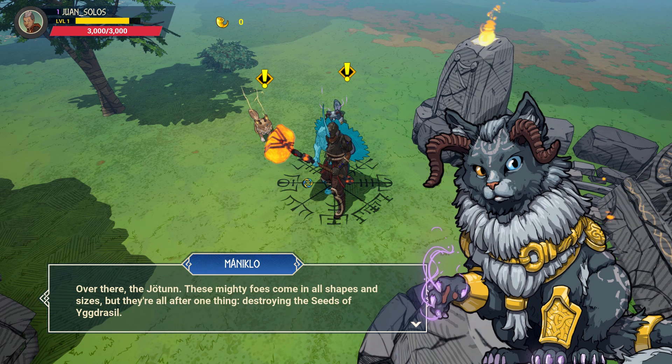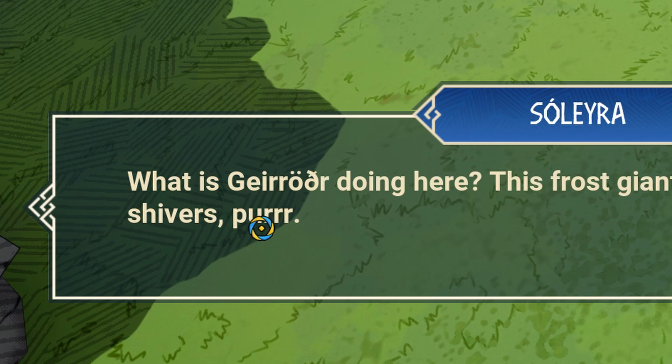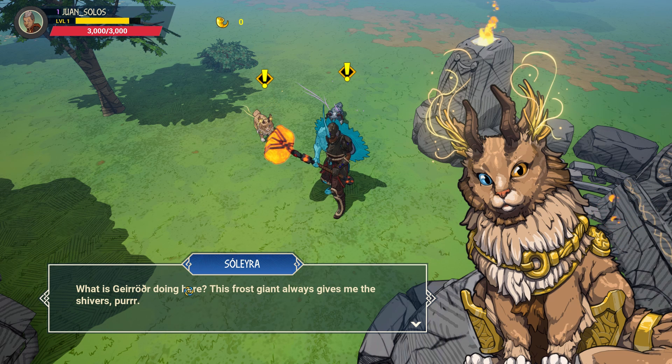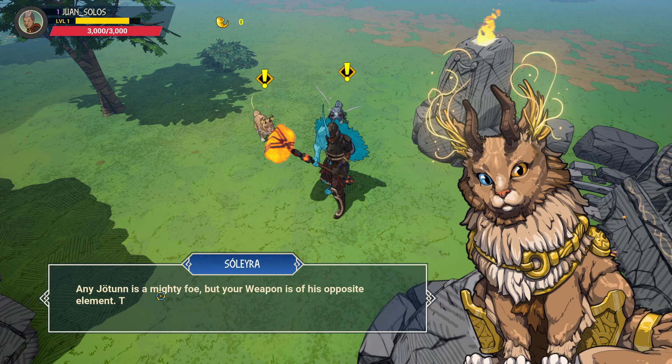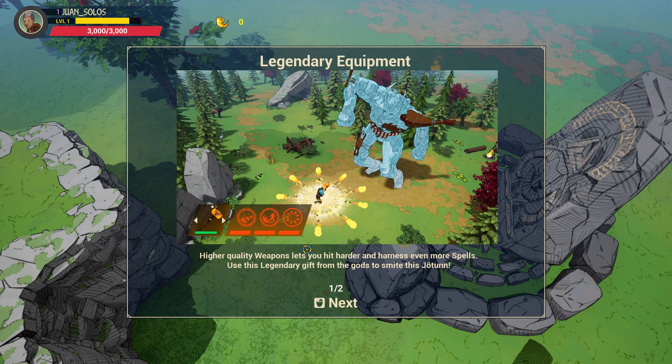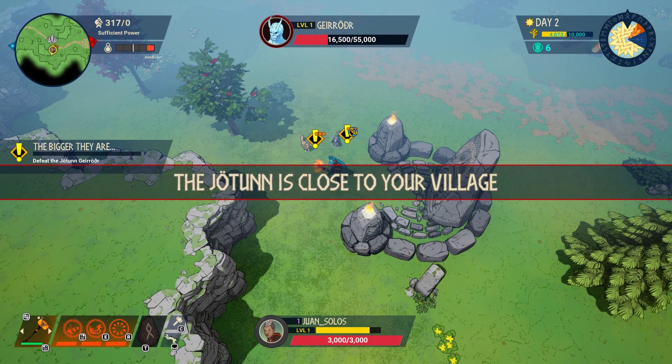Wait, is that me? No - oh, it's a Jotun. Over there - the Jotun. These mighty foes come in all shapes and sizes, but they're all after one thing: destroying the seeds of Yggdrasil. What is Yordur doing here? This frost giant always gives me the shivers. He looks injured. Perhaps some other iron here already got a piece of him. That's your opportunity to take it down before it reaches the seed. Any Jotun is a mighty foe, but your weapon is of his opposite element. That should really help. Oh, so we got elements.